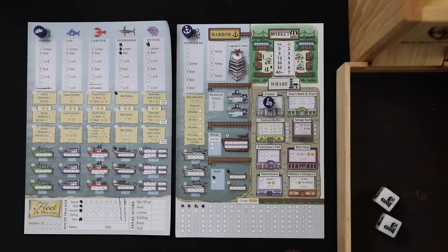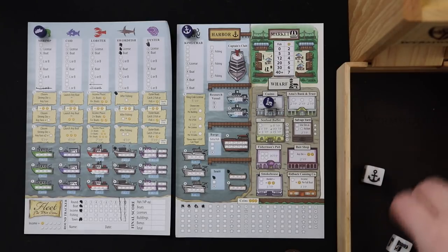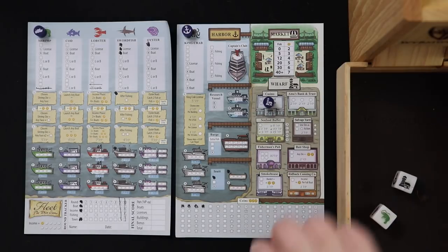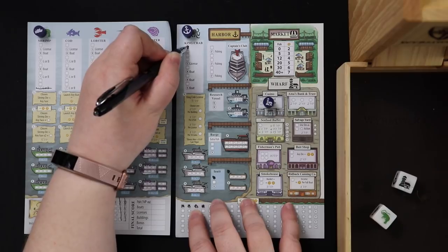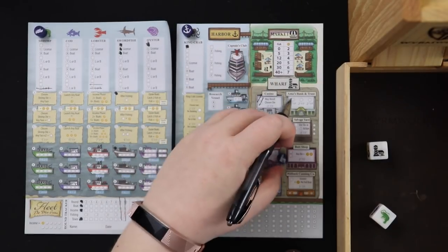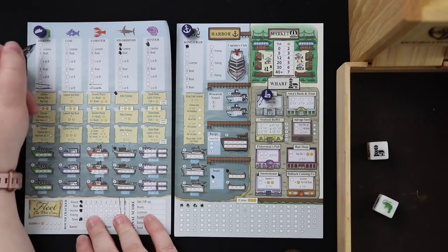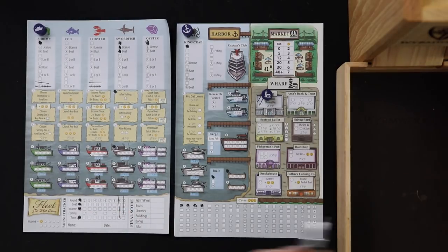Town dice are two town dice and one boat die. We got a harbor, a wharf, and a shrimp. I don't want Ruth eating up the harbor, so I'm going to take the harbor die and fill in the first track on the King Crab license — licenses give a lot of bonus VP. That means Ruth takes the wharf die and knocks out the casino, but I don't care much about that. We share the shrimp die: she crosses off an ineffectual space, and I get started on a potential shrimp license and boat. That was one entire round out of eight.